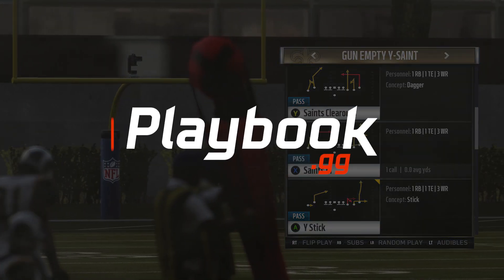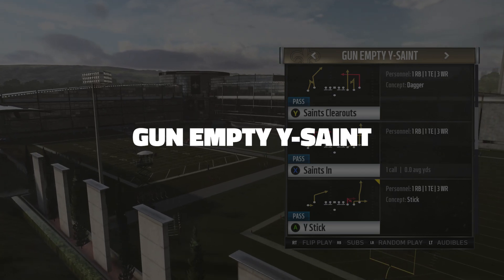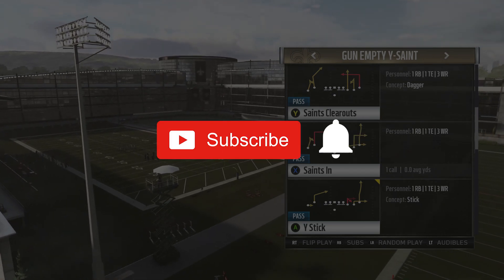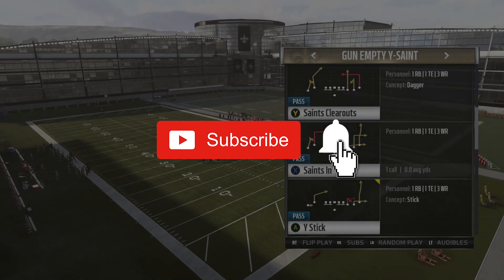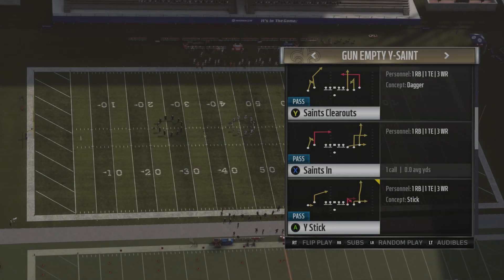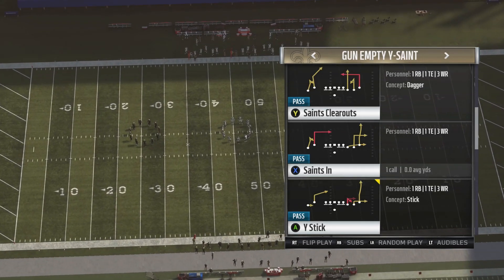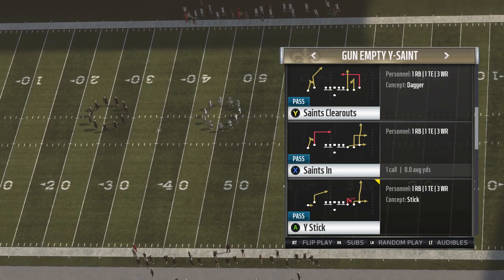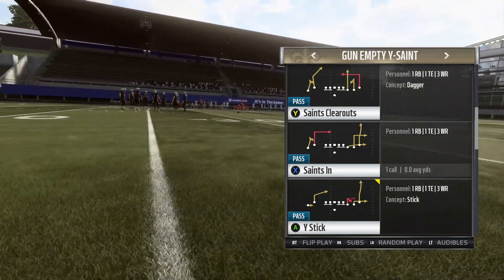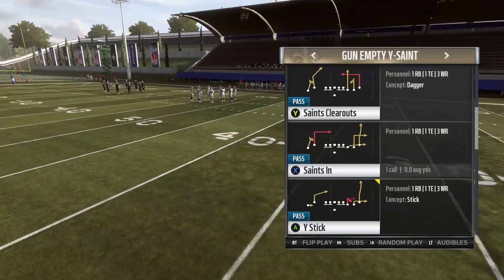What is up guys, Zane from playbook.gg. In today's video we're gonna wrap up our Gun Empty Y Saint three-day mini scheme with the Play Why Stick. Before we dive in, make sure to subscribe to the channel and hit that notification bell so you don't miss any of the great tutorials headed your way. We're trying to teach ideas to prepare your mind for Madden 20.